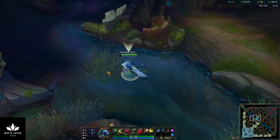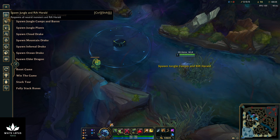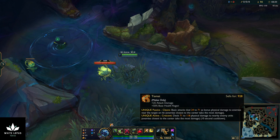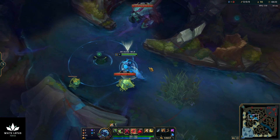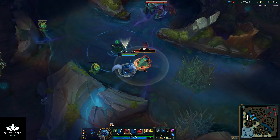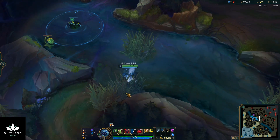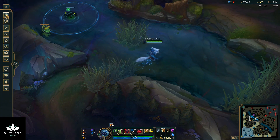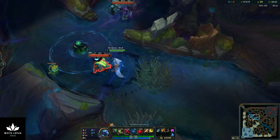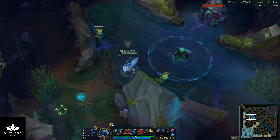We started at 4810 HP, no crowd control, not using Smite either — that was 8 seconds. Now using crowd control, Q, and Tiamat — I think that's like 6 seconds, but it's quite a bit quicker. And if you use Smite you can literally just one-shot it — use crowd control plus Smite and there you go. If you have a Smite charge up you can clear it immediately.